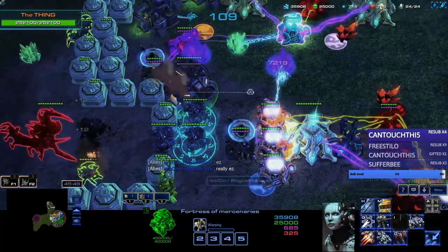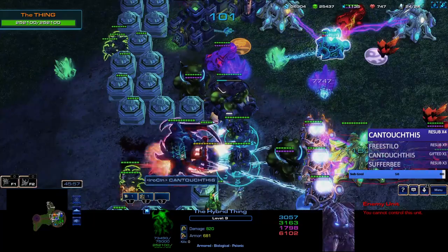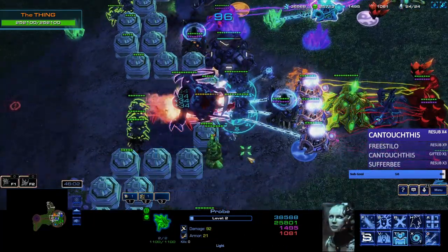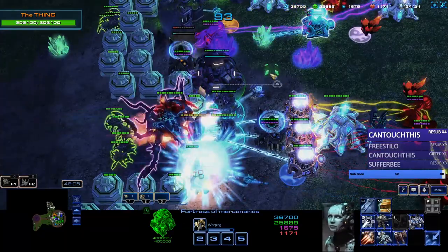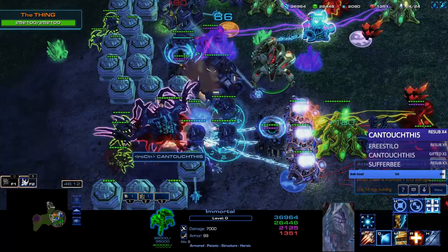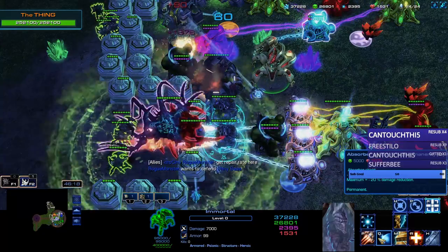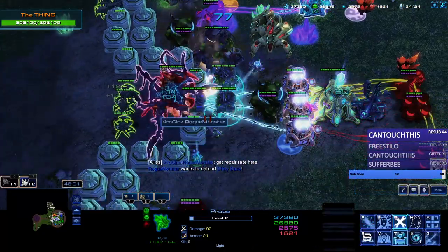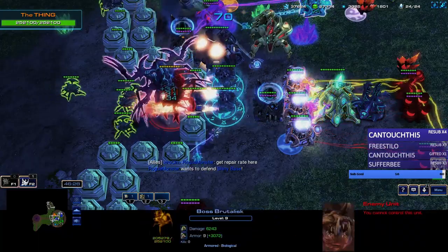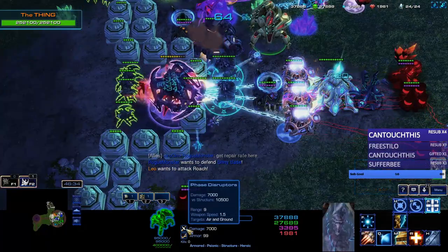I'm getting an immortal — by the way, I'm getting it. Oh no, we have a hazard here. Gotta heal. There you go — I have an immortal! Got a full-on immortal. I'm attacking the thing. Am I doing good with the immortal? Nine range, 7000 tower.